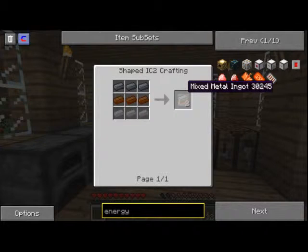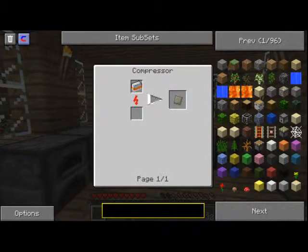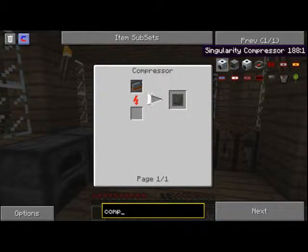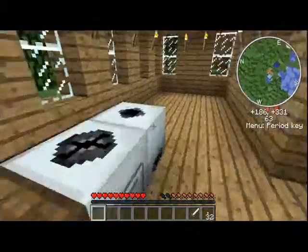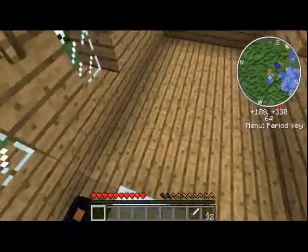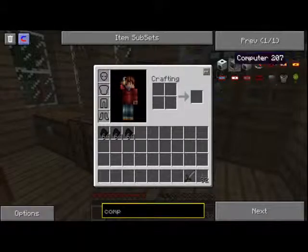So let me check something - how do you get this? Compressor. So we need a compressor first, which makes sense actually. Compressor - there we go. That's easy to make. Just a quick note: you can see I built it a little bigger, the house. I might upgrade that again because I felt like we needed more space for our machines. Our machines are pretty cool.